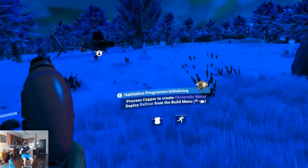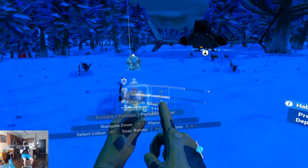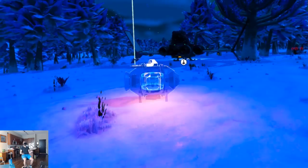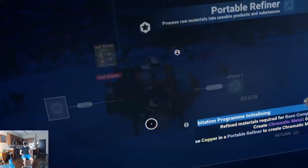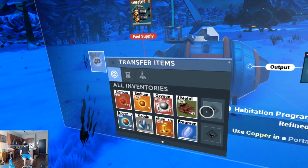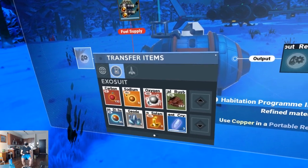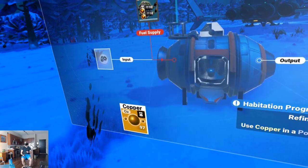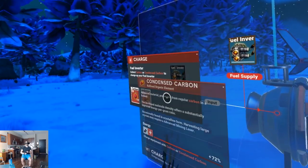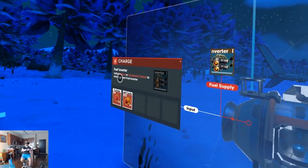Process copper to create chromatic metal using a refiner from the build menu. Input copper — not carbon, copper is what we want. Copper in, and chromatic metal out. We need carbon as fuel for the refiner. If there's one thing I learned today, I just need to get all the carbon I can find, because carbon fuels just about everything it seems.